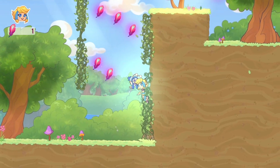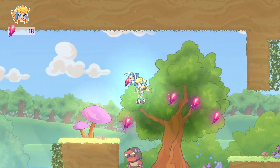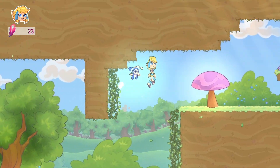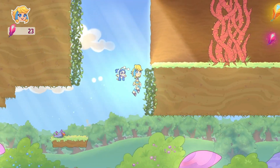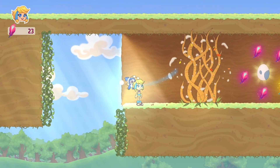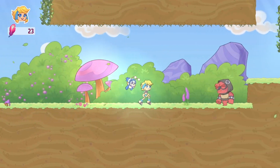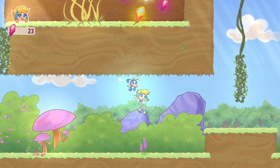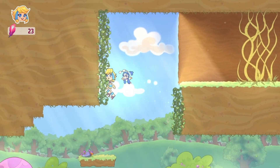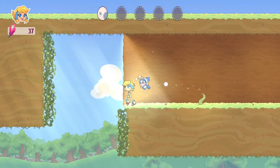Lila and her companion Flea work together in a variety of ways using magic powers. Flea can fire magic balls at enemies to kill them, and you can also use Flea to help you glide across larger gaps. That really reminded me of the Aladdin SNES game where you use the carpet to glide — not exactly the same, but it definitely reminded me of it.